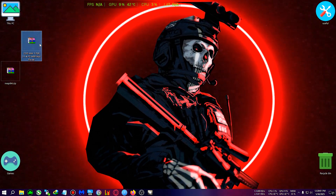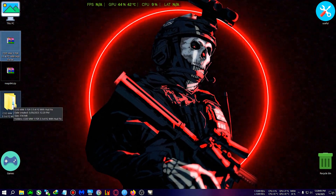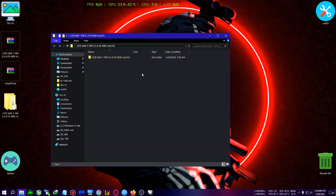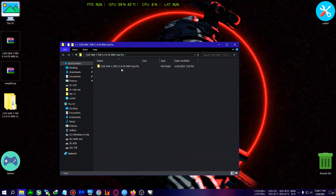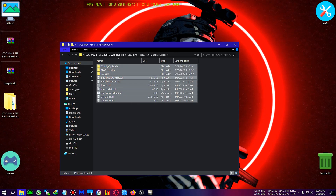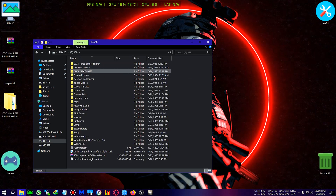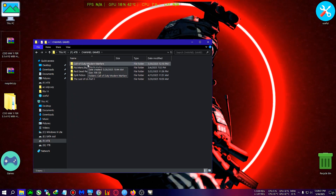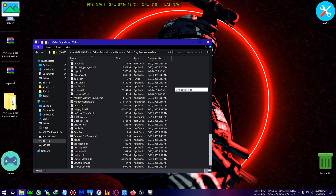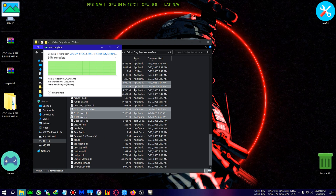This mod is a beta version of OptiScaler. If you have tried some other version of OptiScaler and it failed, you will need this particular zip along with these files. Download the zip from the description, then copy all these files and go to the installation directory of COD MW1 — where the Modern Warfare launcher.exe is located — and paste the mod there.